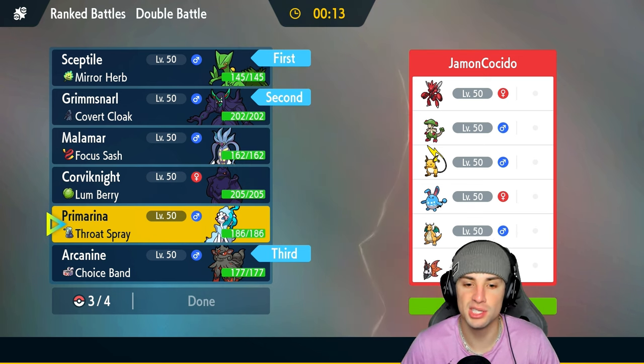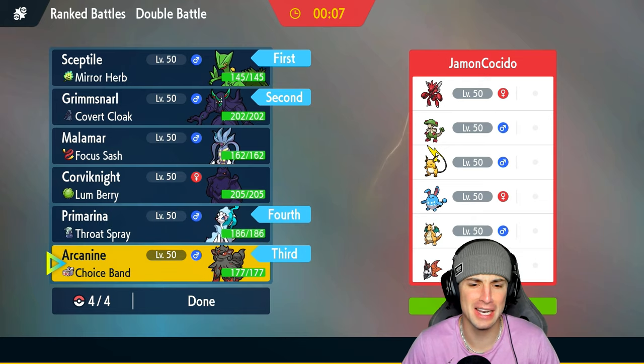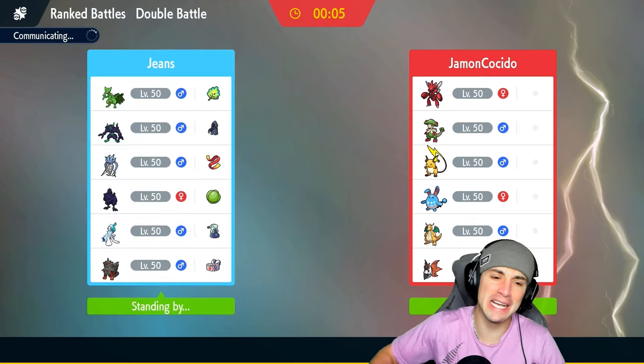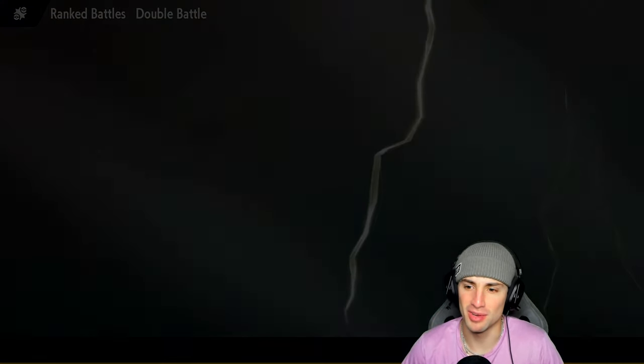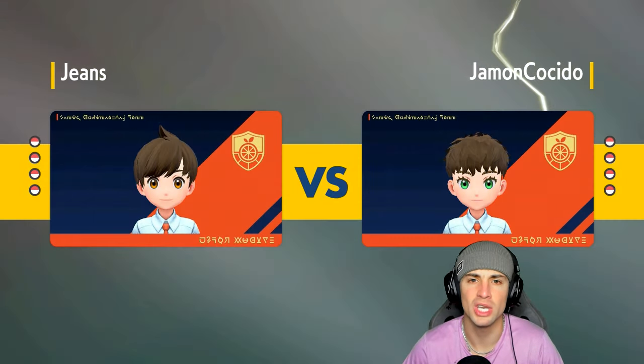With the fourth overall pick in the ranked doubles regulation H match three team Jeans is proud to select — Primarina! Give me Primarina! Happy to have Primarina on squad — she was dropping Calm Minds left and right, Moon Blasts, Hyper Voice with Throat Spray. Any situation you need Primarina in, she's here.